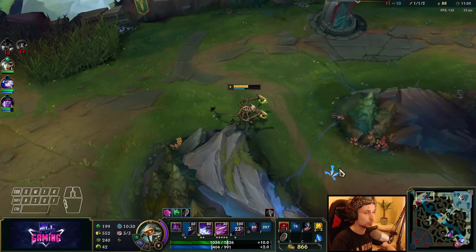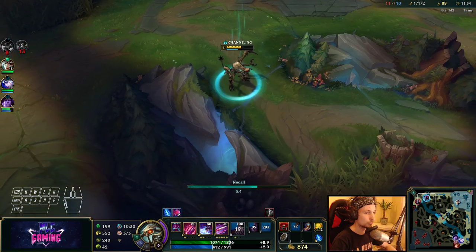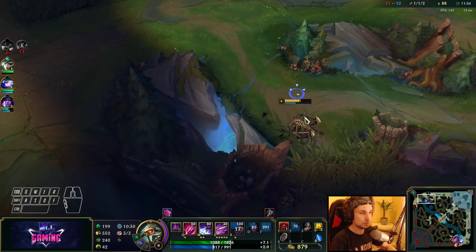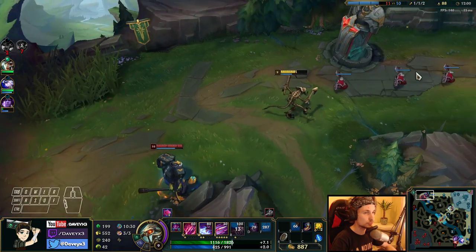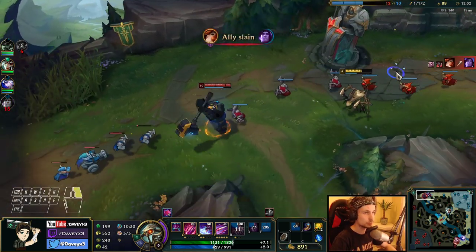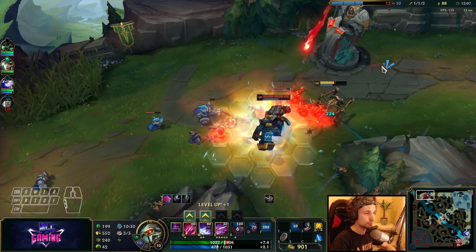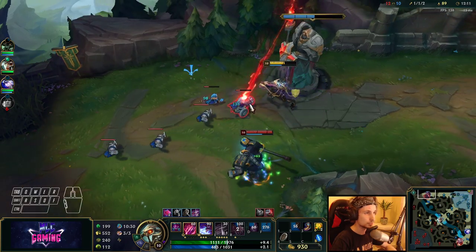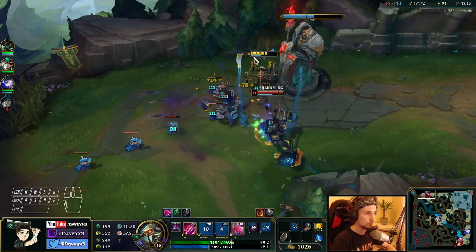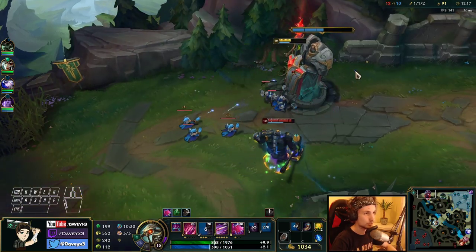I just want to be safe here. I want to make sure I actually get out alive — dying here would be pretty bad for us. There are no wards down here so I can use the wave to heal back up with the passive. He has to poke quite a lot to bring me down now because I can constantly use my passive.